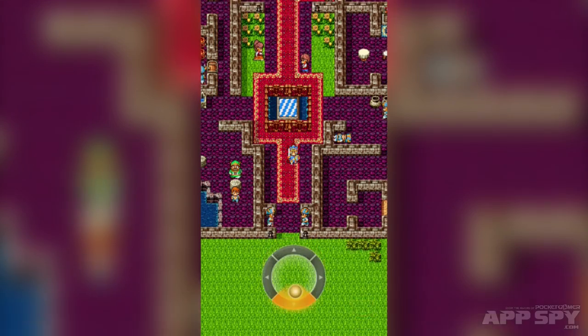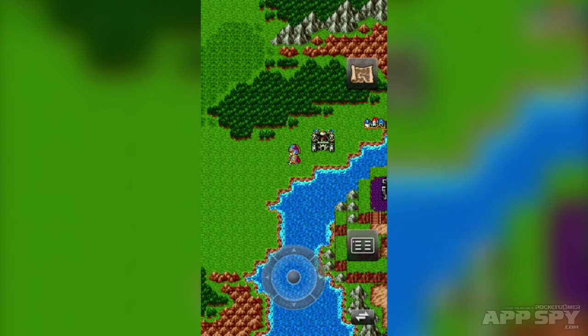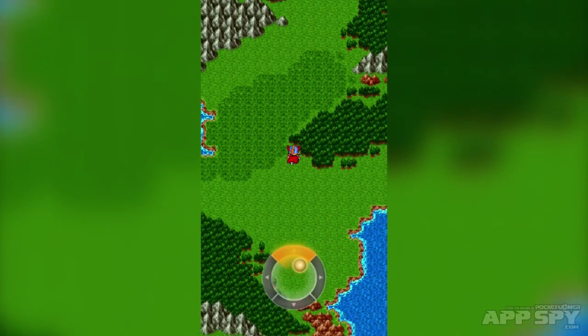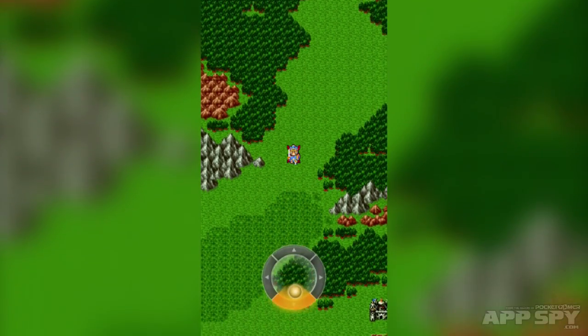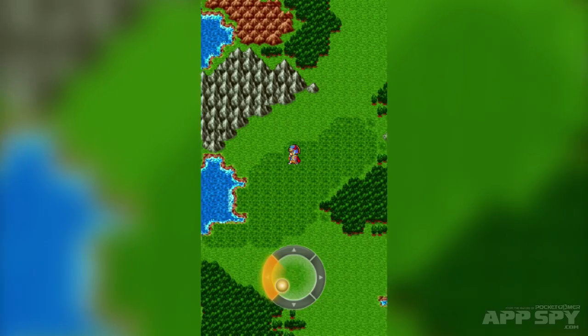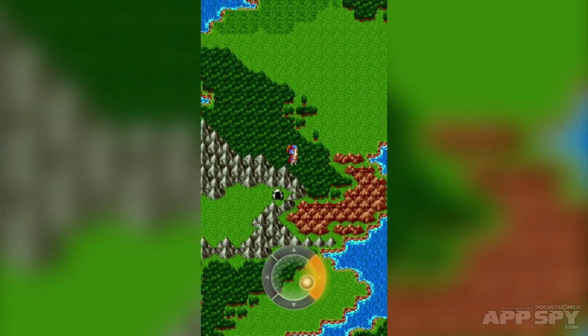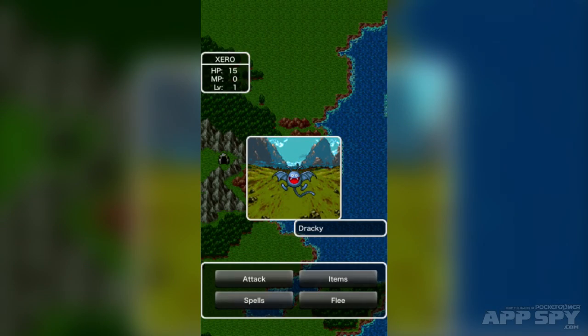I'm looking around this castle at the moment. The story begins by saying the world's in trouble, the world's in peril — all that sort of thing — typical traditional JRPG setup. It's up to you to go out into the world, explore, and hopefully bring peace to the kingdom. I'm just wandering around at the moment.